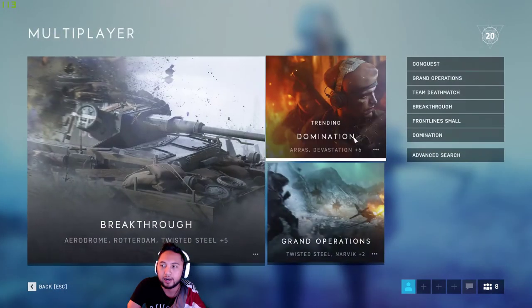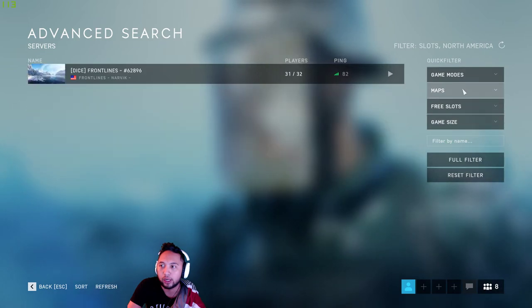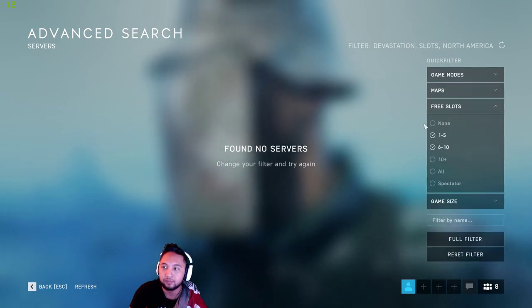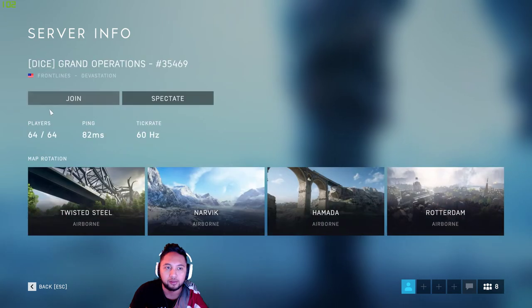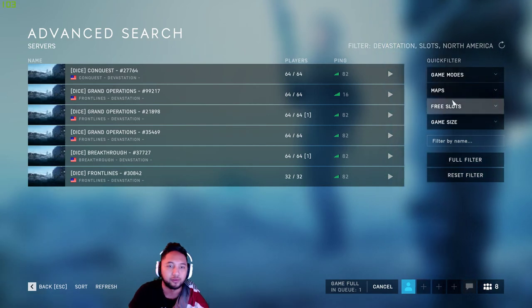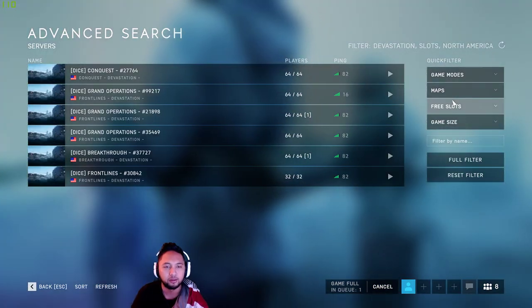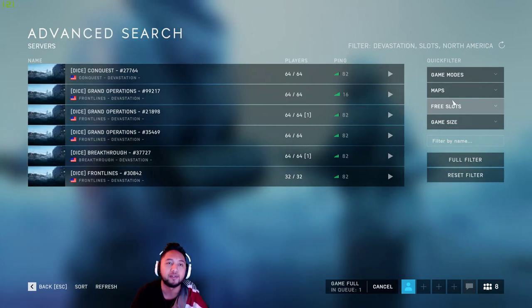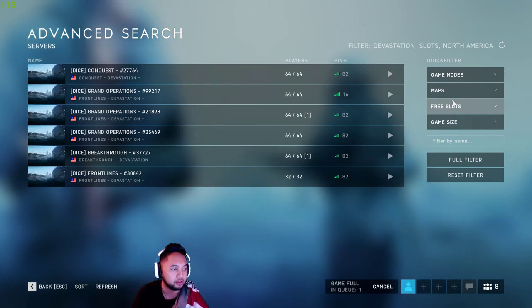So as a result of that, I'm actually going to go through Advanced Search here, and what I'm going to filter for is just Devastation. But we're looking for Frontlines, right? Make sure that you can check this as well. And the reason for that is if you actually filter for Frontlines, it only thinks that you're filtering for the Frontlines small, and that's not what I want. The Frontlines 64 Devastation is basically the third day of the grand operations.